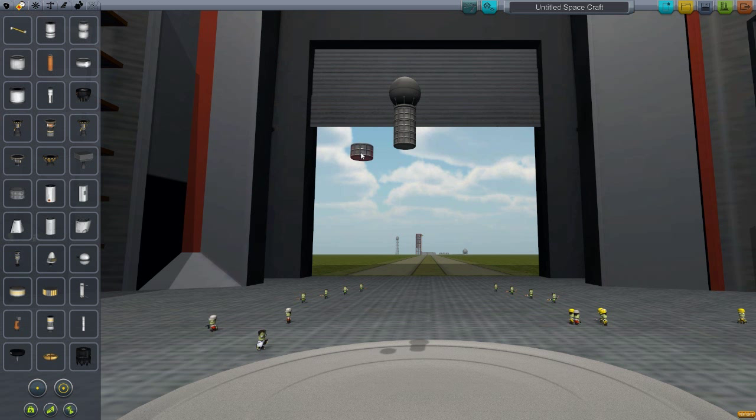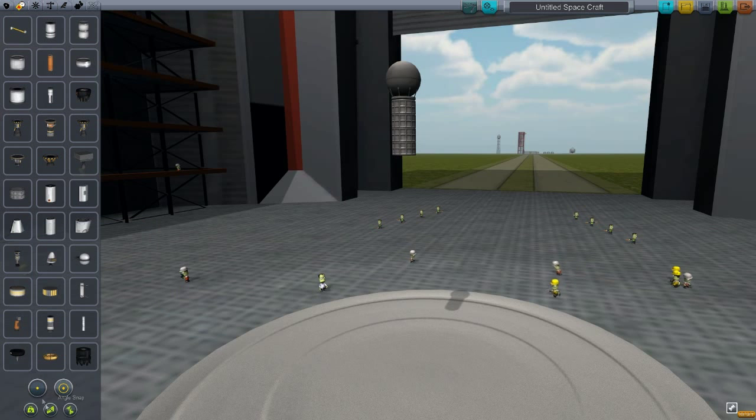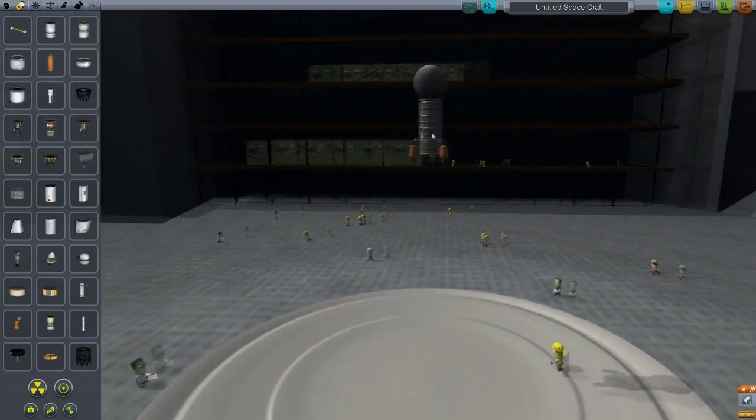We've done something wrong here — I don't know why it does that sometimes, it just likes to control us. Right, good. So you've got those four. Then we're going to need three of these Rocco Max rockets. You probably don't need three really, but I just like three because it's a nice even number. And there we go.